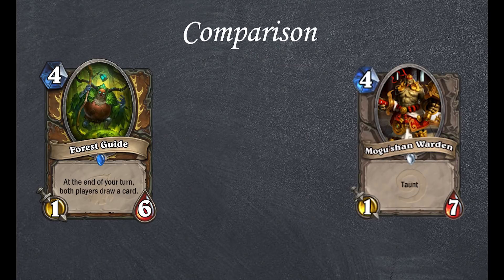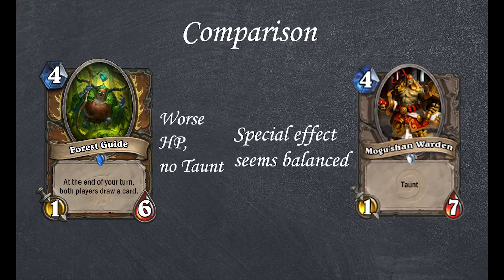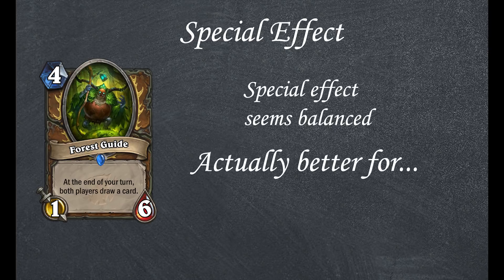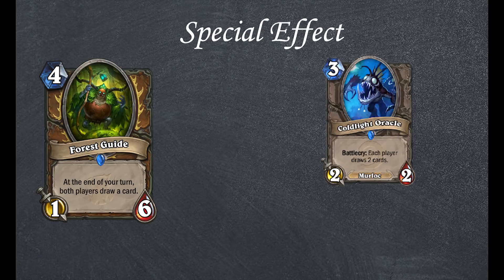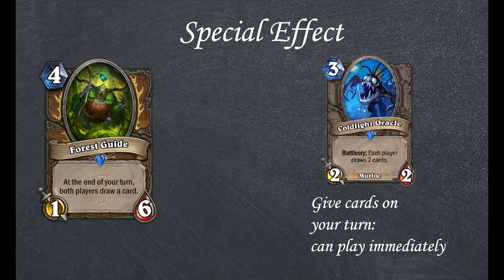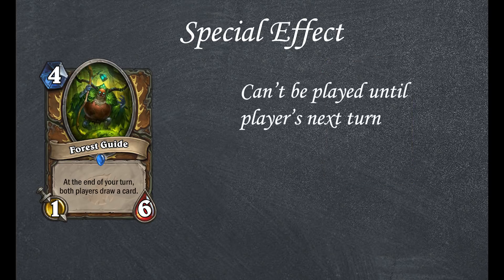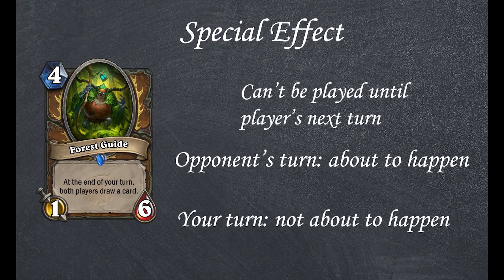Compare this card to Mogusham Warden. Worse health and a lack of taunt makes it worse, and the effect is seemingly balanced between both players. I say seemingly because it's actually better for your opponent. Cards like Coldlight Oracle are strong by giving you cards on your turn, when you can still play them. The cards drawn here can't be played until the player's next turn, which for your opponent is right then and for you is, well, later.